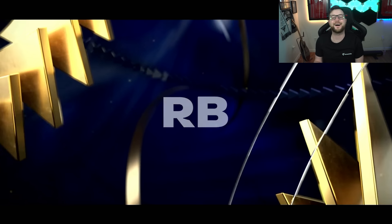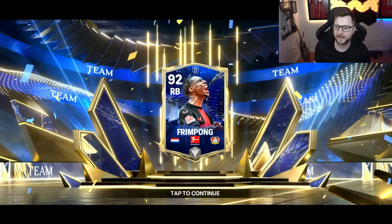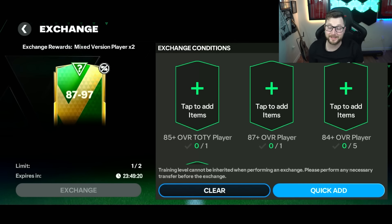Frimpong is still very good. Not his ultimate version, just his non-ultimate version, but that's not bad. 92 Frimpong — I know he's un-auctionable, but not a bad start to that one right there. Very strong right-back card out of that one.